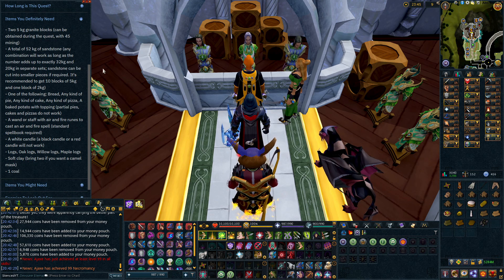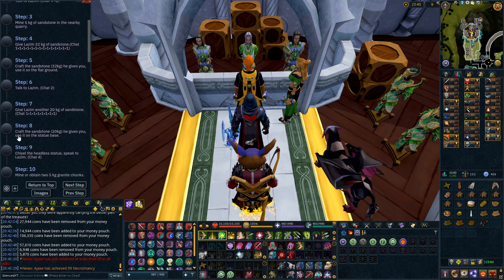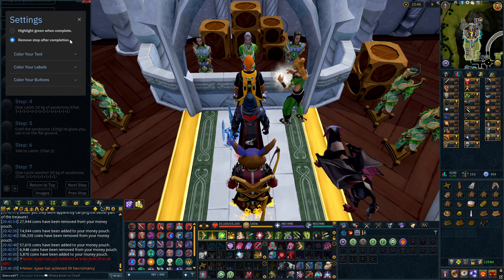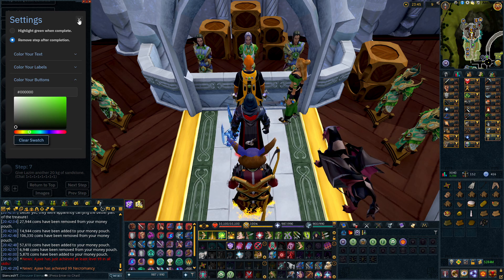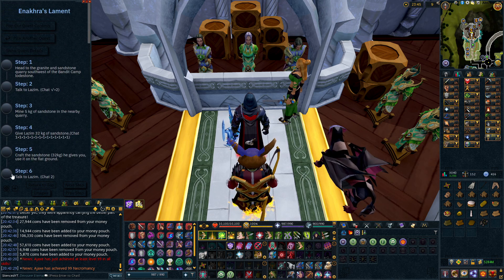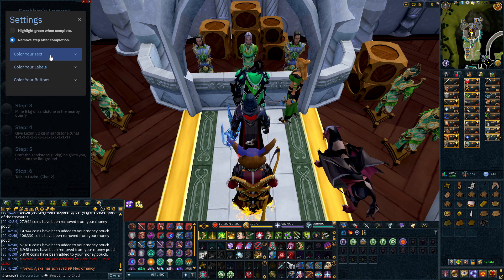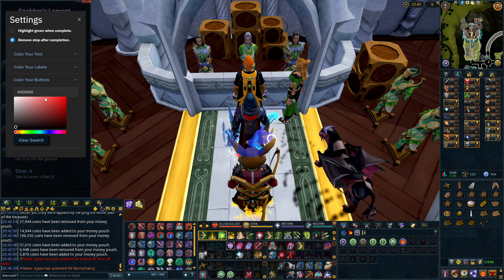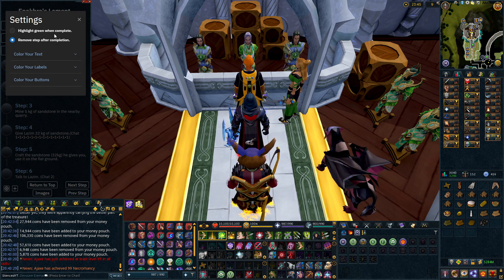Now that we have all our items needed for the quest, I want to show you some cool features about the Quest Buddy. You click 'show quest steps' and it shows all the different steps you can go through. If you click the settings in the bottom left corner, you can have the option to highlight the step green or remove it when it is completed. Unfortunately, it won't automatically complete the step — you will actually have to manually click the box or click the step to turn it green or to remove it. So that's one feature where it's definitely a little bit of a step behind Quest Helper with Old School, but still it's very nice. There are a few other settings you can fool around with, but you can kind of screw up the interface that way.